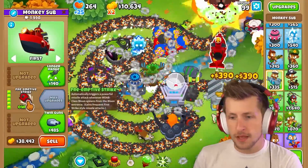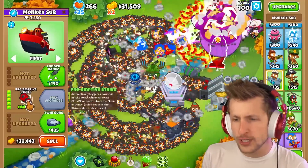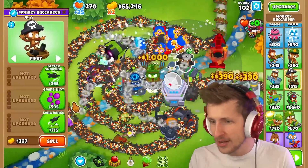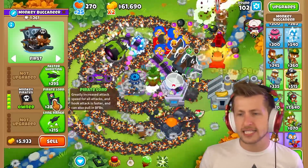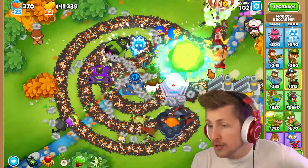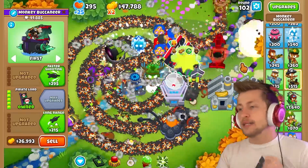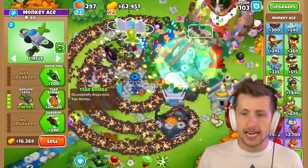On to military towers. Submarine — Preemptive Strike gains frequent first strike style missile attacks. Wait, we've already beaten round 100! Holy cow. Pirate Lord — hook attacks are faster and can pull; the Pirate Lord literally just turns into the paragon version — Navarch of the Seas — and automatically pulls in things. It's at a hundred thousand pops already.